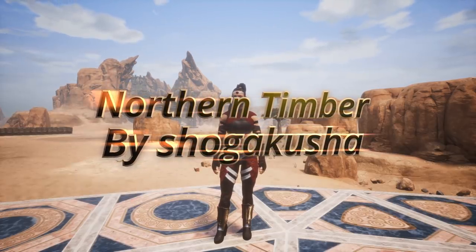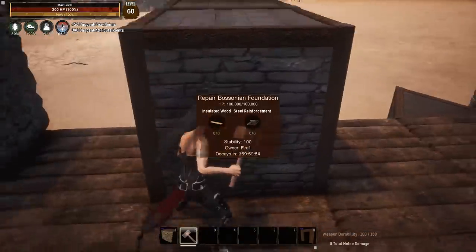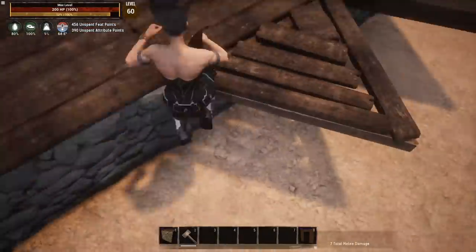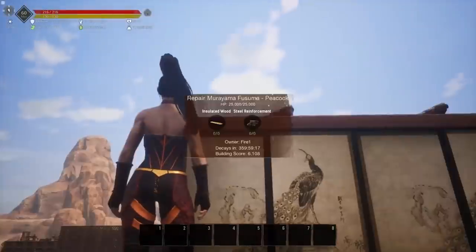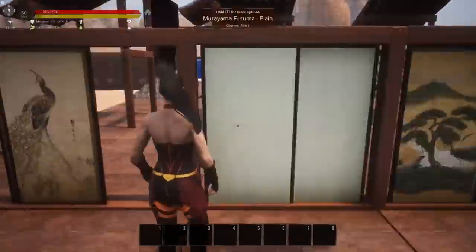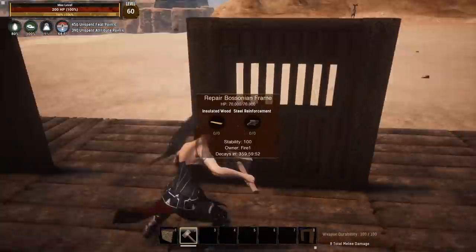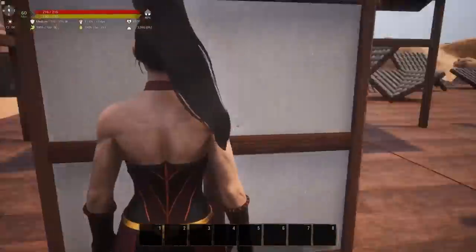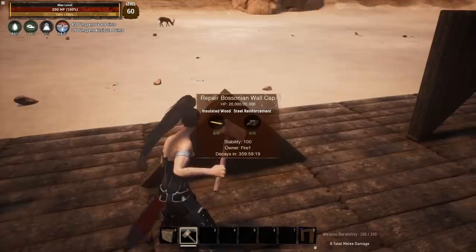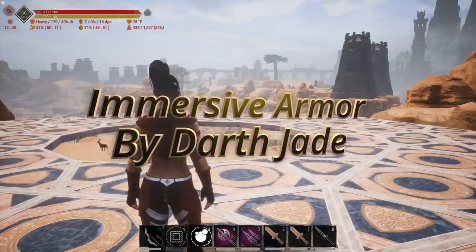At number four we have Northern Timber. Are you looking for a new build set and can't afford one of the DLCs? Then this is the mod for you. Northern Timber is themed towards Conan so it fits right in with the map — it looks like it belongs in the highlands. It has all kinds of new pieces and features you don't see in most other build sets. For example, it has an Asian-themed set with modular sliding doors. It's extremely high quality and you actually get four total sets in one mod.